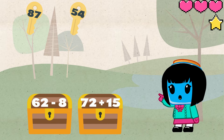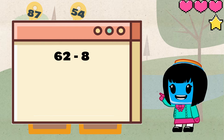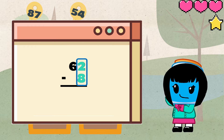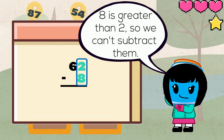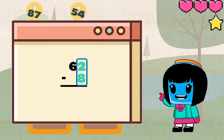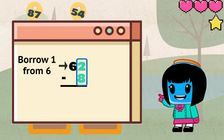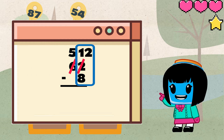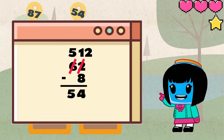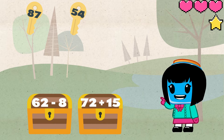For this next treasure chest we have 62 minus 8. Write the numbers in a vertical column and start with the ones place. 2 minus 8 — hmm, since 8 is greater than 2 we can't subtract them in this way. So we regroup from the tens place. We regroup 1 from 6: 6 becomes 5 and 2 becomes 12. Then continue subtracting the ones place — 12 minus 8 equals 4. For the tens place since we only have 5, we can just bring it down. So the key we are looking for has the number 54.